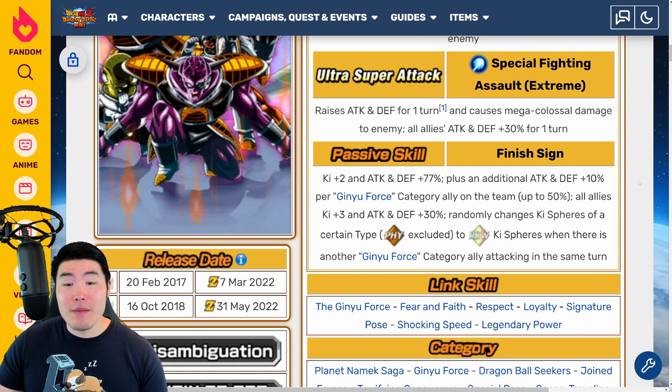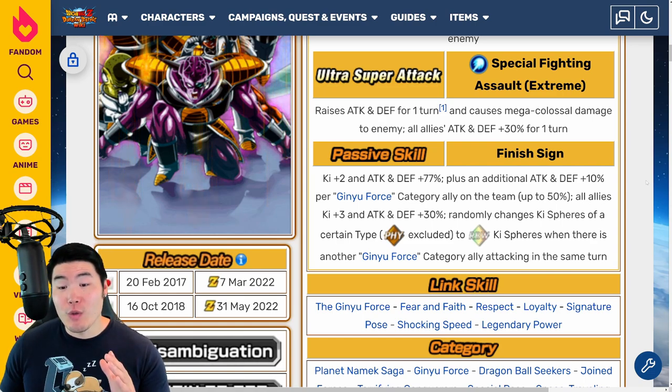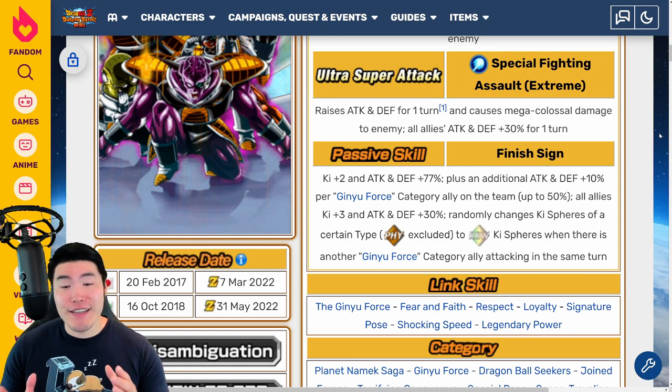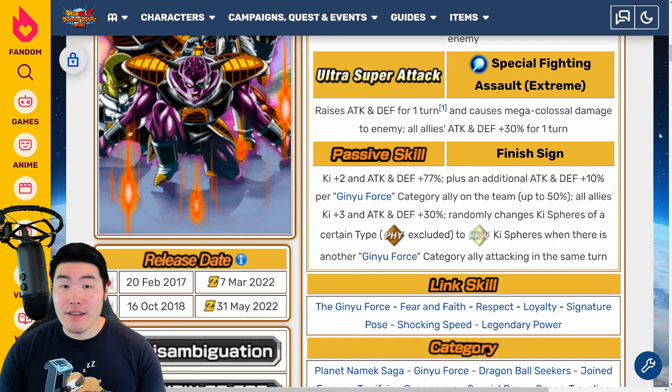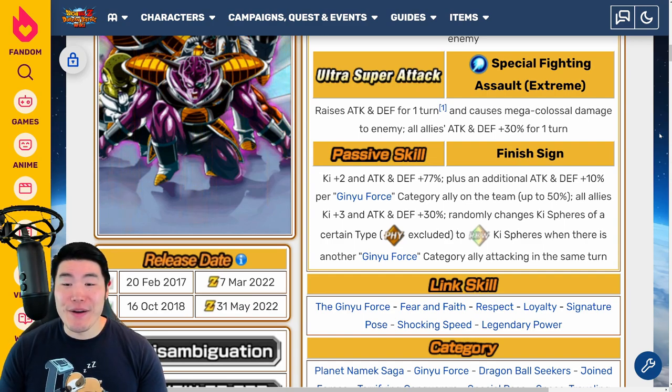You can tell this is going to be a fairly limited unit as far as which teams you can use them on — they are almost exclusively going to be on the Ginyu Force team. Without that, they're missing a big chunk of their passive, although they're still usable outside of Ginyu Force as a solid support. On the Ginyu Force team they're really, really good. Nobody really talks about this EZA — I honestly forgot about it before the data download dropped — so they're definitely very slept on. On the Ginyu Force team this is a great free-to-play LR EZA.